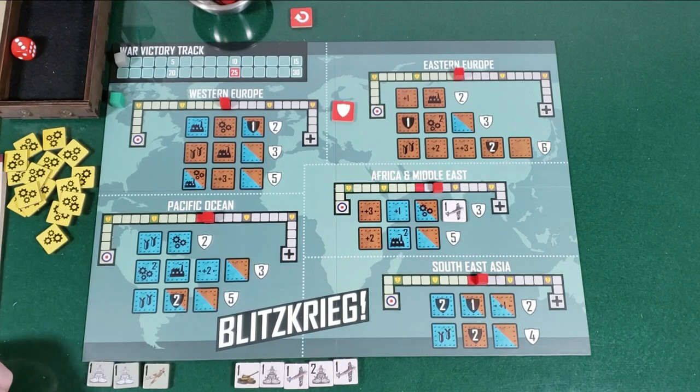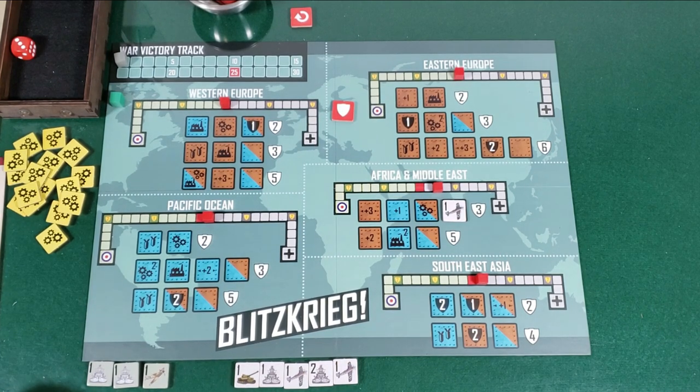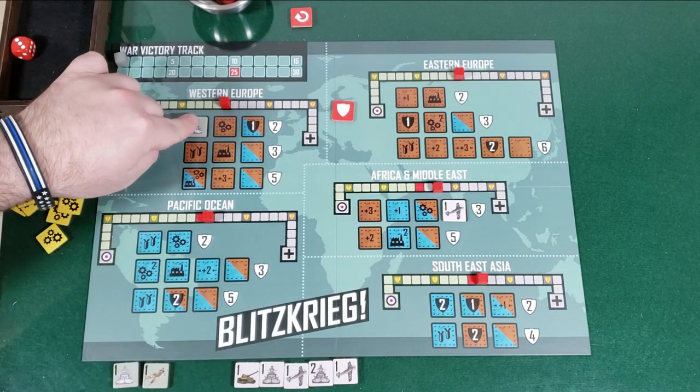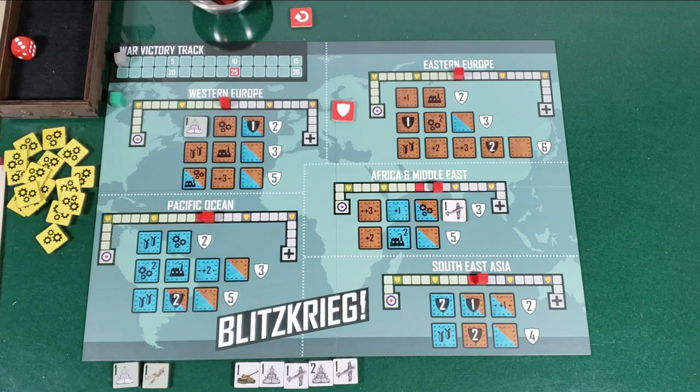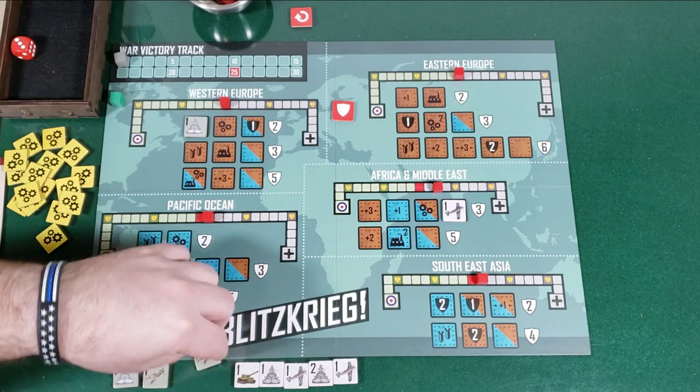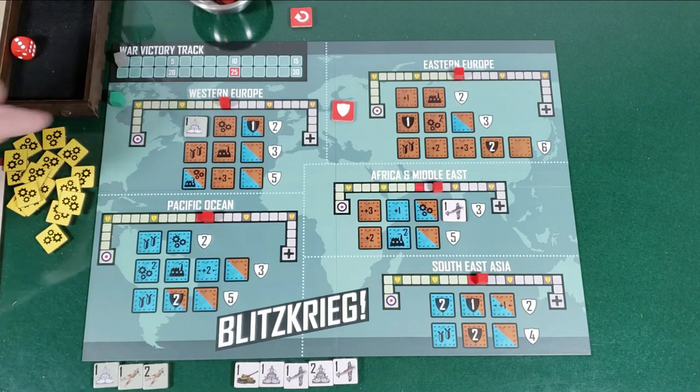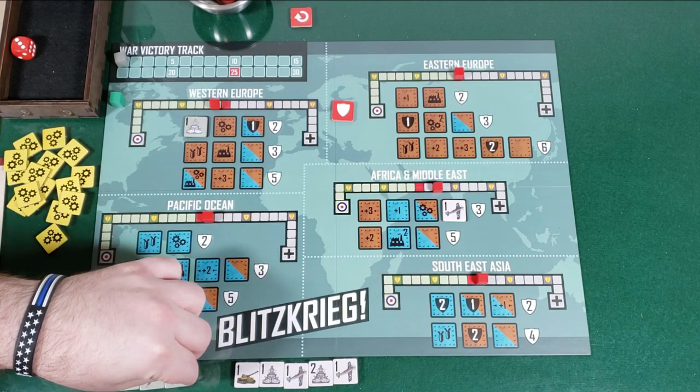On to my turn. I didn't draw too well — I only have all ones to start off with. So what I'm going to do is place this naval in Western Europe on industrial production. Industrial production allows me to draw a token. Two aircraft. Then I'll enact the one and move over on Western Europe towards my control. At the end of my turn, draw another token. Lots of aircraft right now.